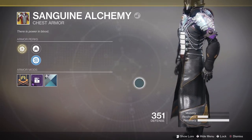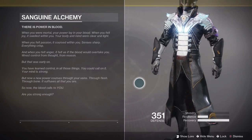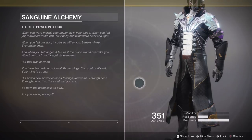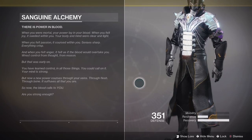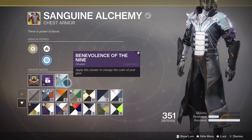There is a lore tab, so let's take a look at that. It reads: 'When you were mortal, your power lay in your blood. When you felt joy, it swelled within you — your body and mind were clear and light. When you felt passion, it coursed within you, senses sharp, everything crisp. And when you felt anger, it felt as if the blood would overtake you, wrest control from thought, from reason. But that was early on — you have learned control. In all those things, you could call on it; your mind is strong. But now a new power courses through your veins, through flesh, through bone. It suffuses all that you are. So now the blood calls to you — are you strong enough?'